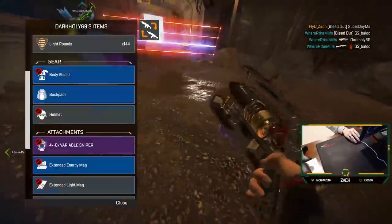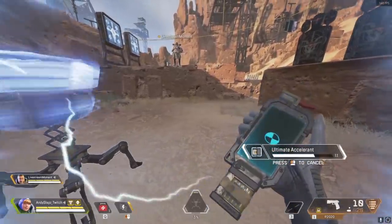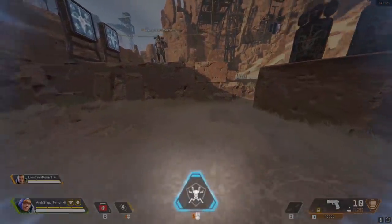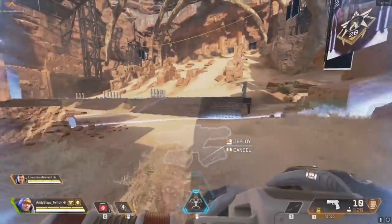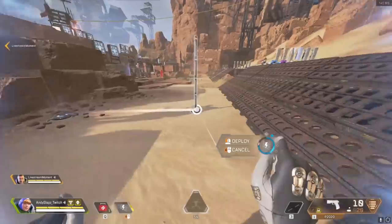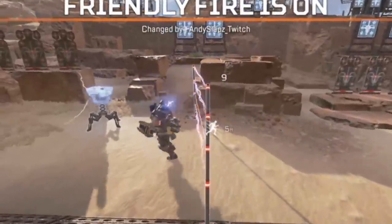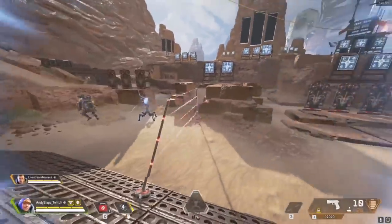Just like Wraith and Pathfinder, Watson's passive ability allows her to use her ultimate ability directly after consuming an ultimate accelerant, thus getting rid of any cooldown time. Her active ability allows her to place electric fences — up to 12 at a time — that damage and slow enemies who run through them if they are unable to shoot them out first.